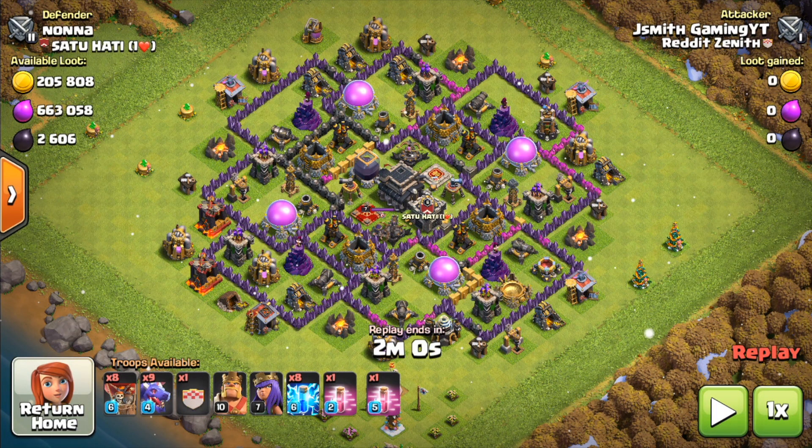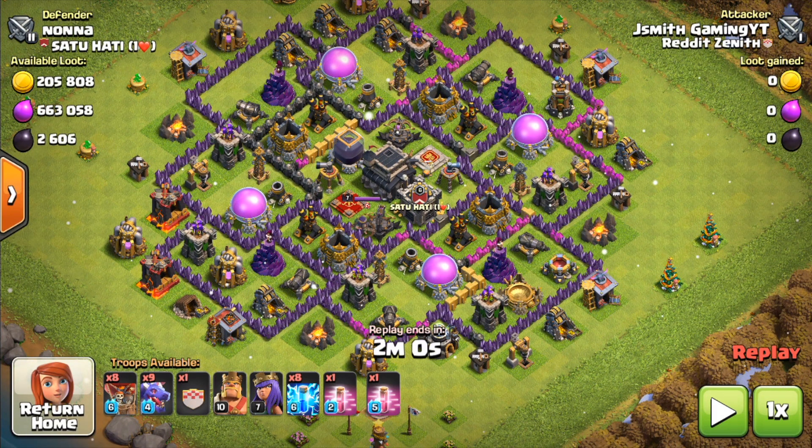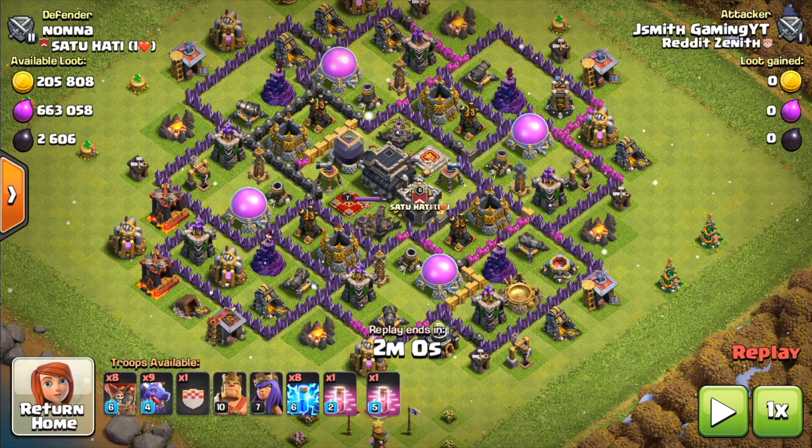In base number 2, as you can see, the air defenses are not easily accessible from the outside for our heroes to take out. So we are going to use our lightning spells to take out the air defenses that are hardest to reach for the dragons and give us the most value.